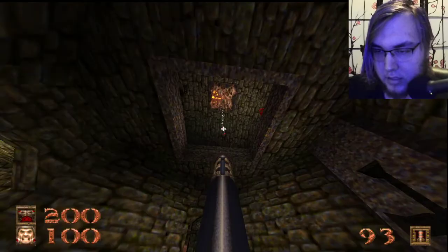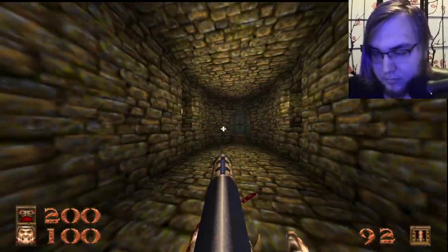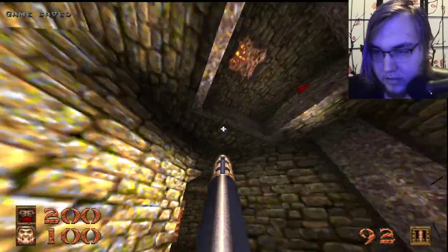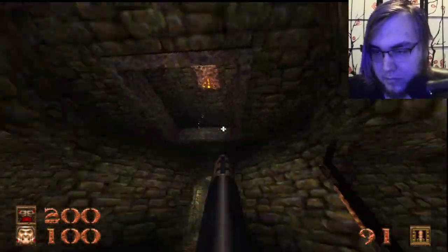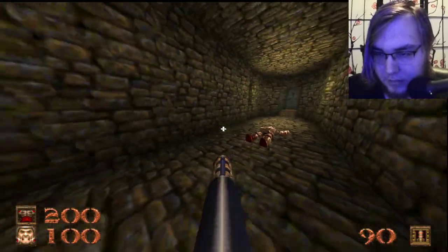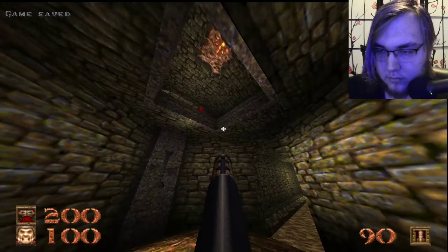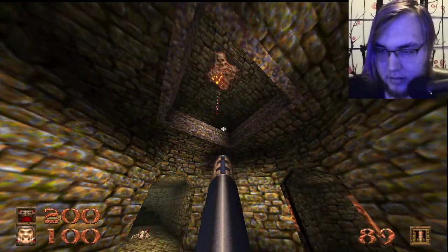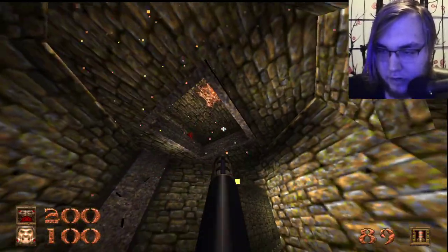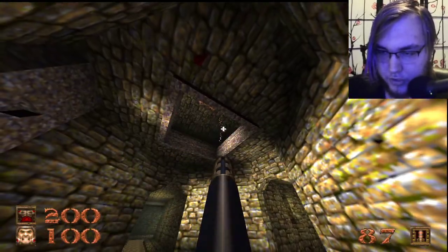With the grenade launcher, you can get stuff like bank shots and bounce stuff off of walls and do cool stuff like that. Whereas the rocket launcher is the same as it ever was — but still good. And strangely they almost swapped it, because cells only had one use in Vanilla Quake — they just had the lightning cannon or whatever it's called.